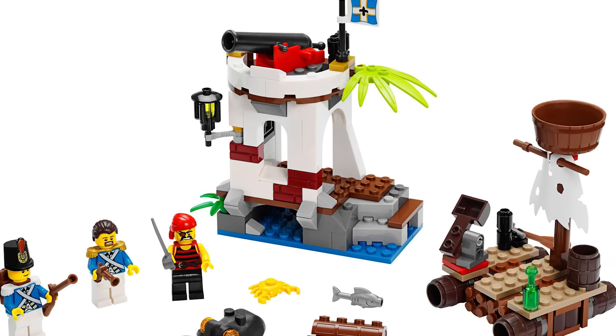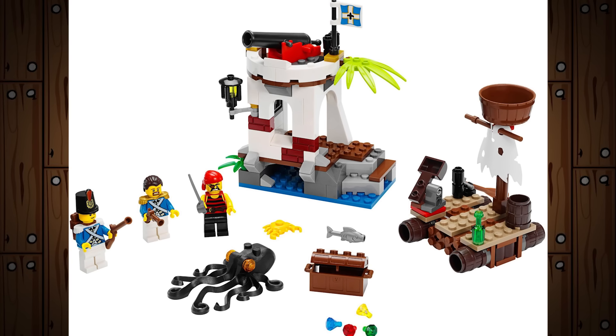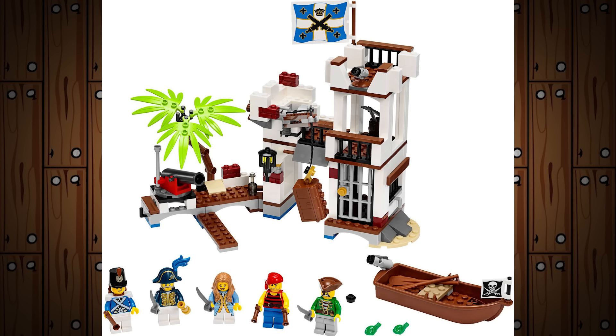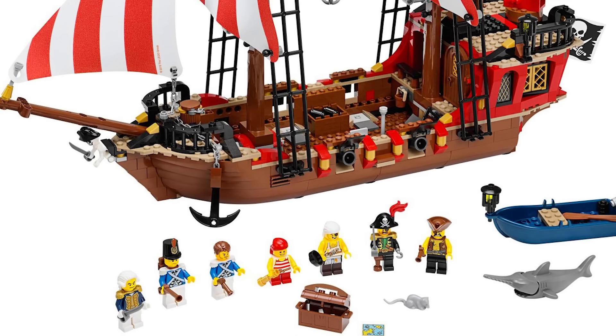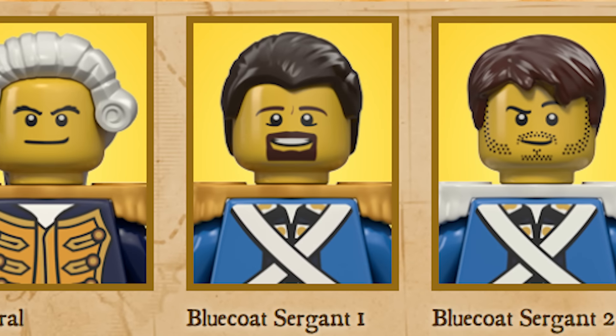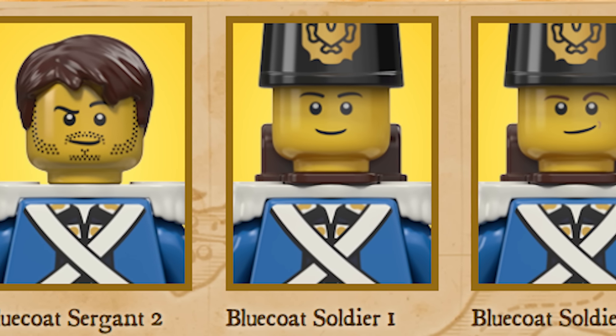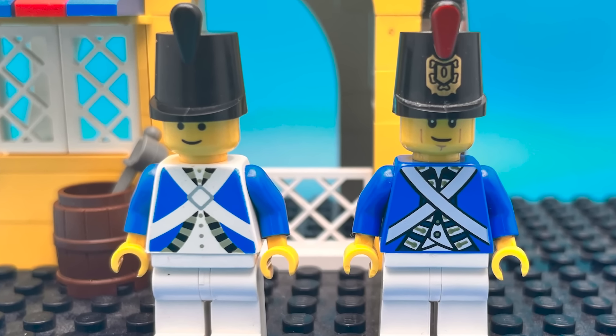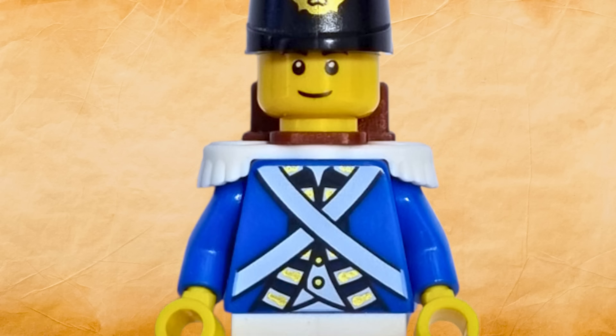They also had two fortifications: 70410 Soldiers Outpost and 70412 Soldiers Fort. A few more Bluecoats were featured in 70413, The Brick Bounty. The Bluecoats in this 2015 iteration of LEGO Pirates closely resembled those of 1989, with updated designs benefiting the more modern sets.